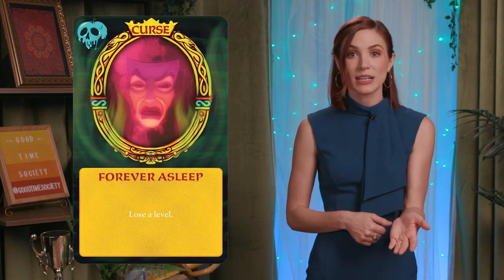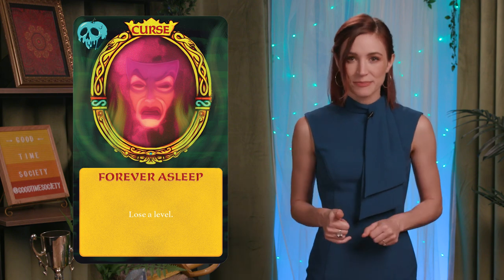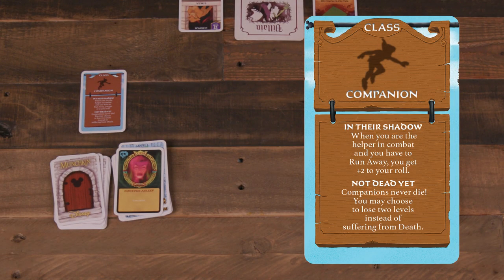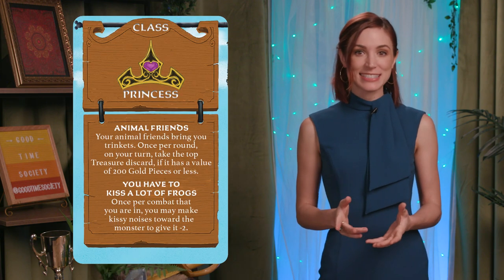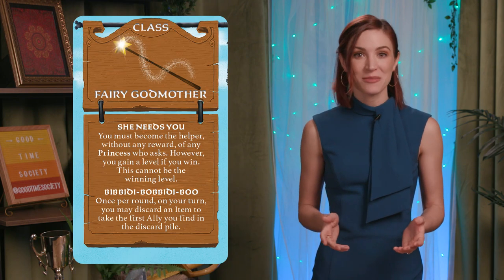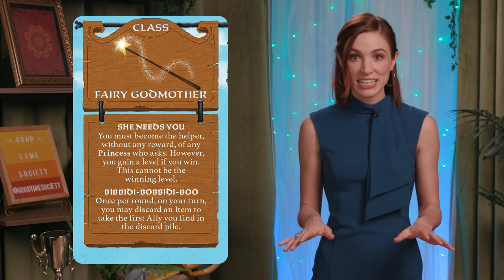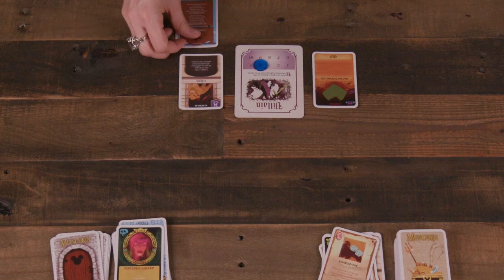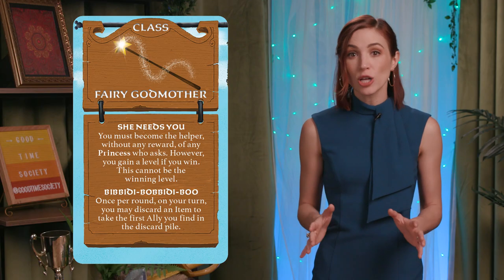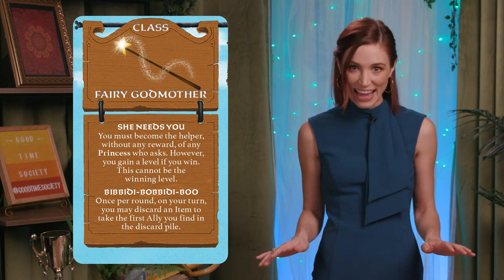If a curse is drawn by some other method, a player may keep it in their hand and play it on another player at any time — it's mean, but also effective. A class or motivation card: classes in Munchkin Disney include princess, hero, companion, or fairy godmother, and they each come with a special ability. The active player may take it into their hand to play later or put it into their personal play area immediately to gain its benefits. Players may also discard class cards at any time if they don't wish to continue playing that class.